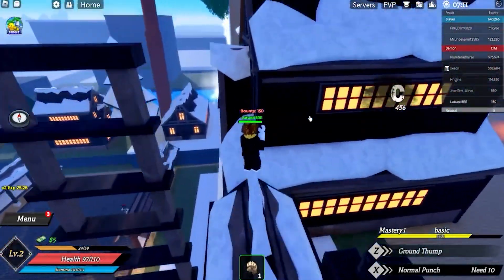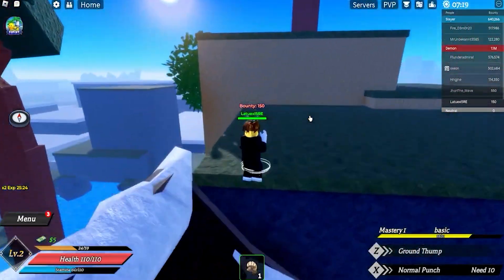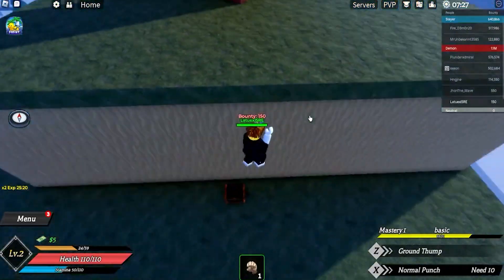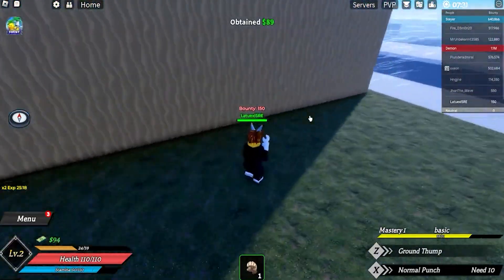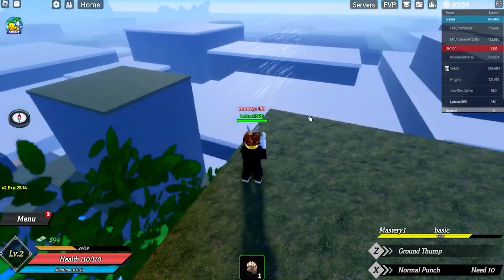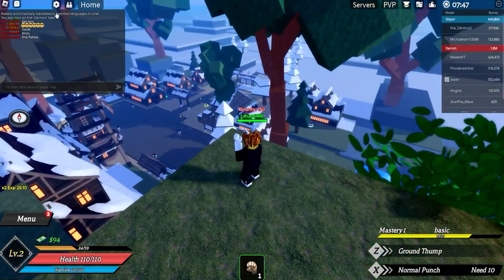By the way, let me cover some more codes. Let me first try to get up here and get some nice view. Whoa, there was a secret chest! We obtained $89. Let's go. Okay, we got a nice overview right here. So let me cover some more codes.